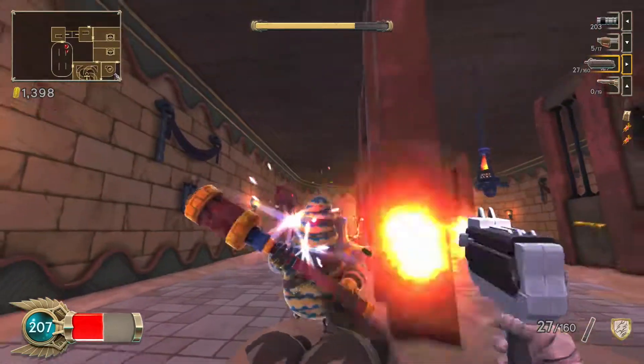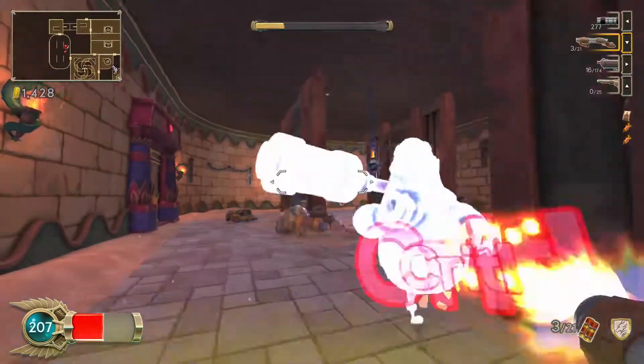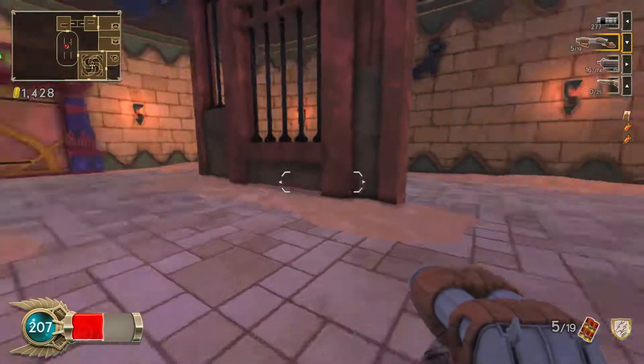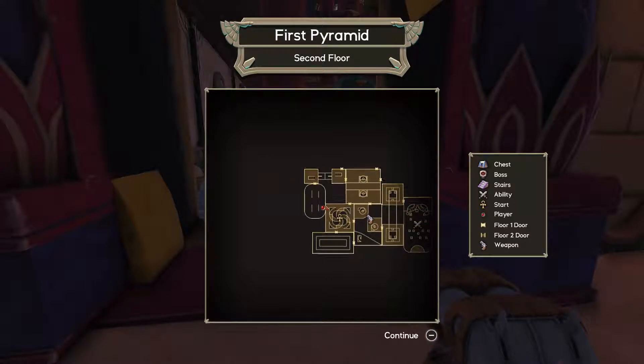On Nintendo Switch though, I really fell for this game pretty hard and pretty quickly, because I guess I knew what I was getting into. And if you're not too sure what Immortal Redneck is, it is a procedurally generated roguelike shooter.